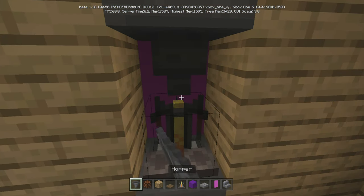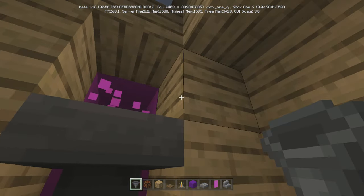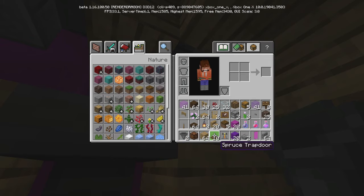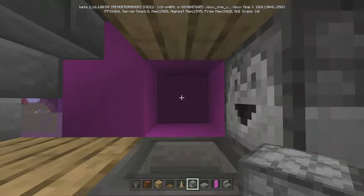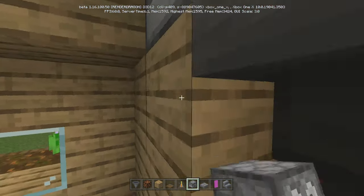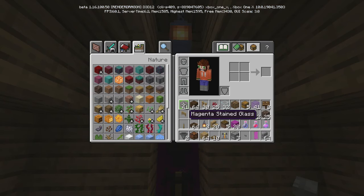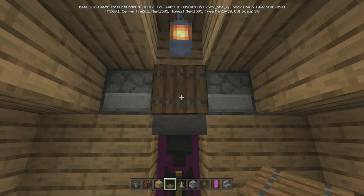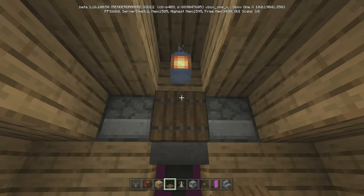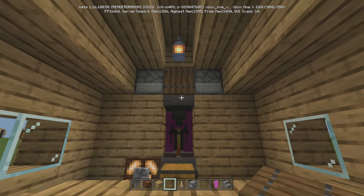Put another hopper on top of the brewing stand. Come in here and go one, two, three just like that. Put down our three droppers — dropper facing in, dropper facing that way, and dropper facing in. Then put down our button — crouch and place it on that back one. Also take another spruce trapdoor and put it right there — open it up so you can get items in.